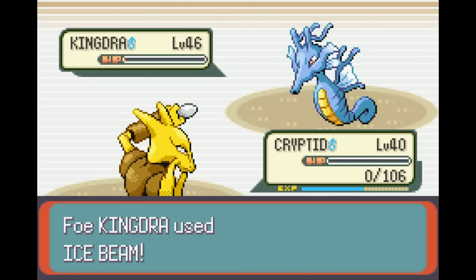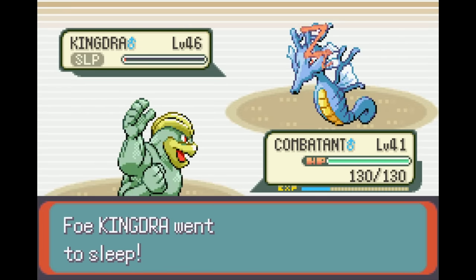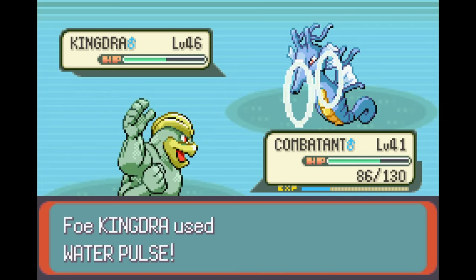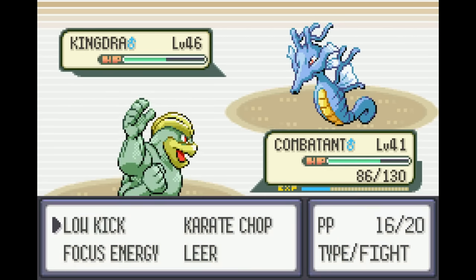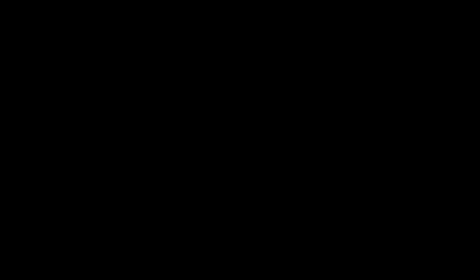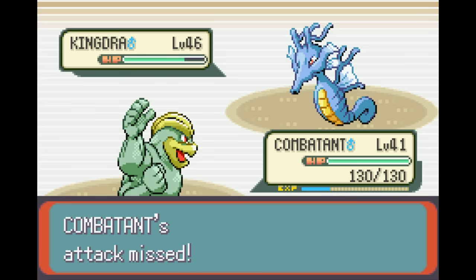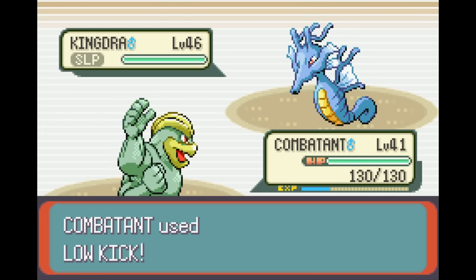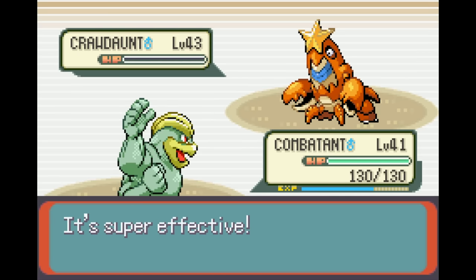Kingdra KOes Alakazam immediately. My only hope is Machamp since Tropius would instantly fall to Ice Beam. I try a Low Kick but Kingdra outspeeds and rests. After another miss due to roughly plus-four evasion by now, I use Focus Energy to boost my critical hit ratio. I land one that does a good chunk, miss one, have to heal, land another but don't get the crit I need and Kingdra survives. I try Karate Chop in case it's stronger, but it's not. I heal again, the stupid thing Double Teams two more times to max evasion, but Machamp lands a hit, it rests again, then two Low Kicks in a row — the second one is the crit I needed. Kingdra finally goes down. Machamp easily OHKOes the Dark-type Crawdaunt with Low Kick, and this wet hell of a battle is finally over.